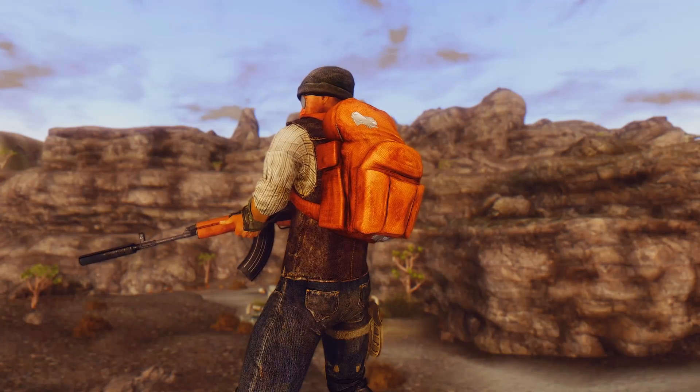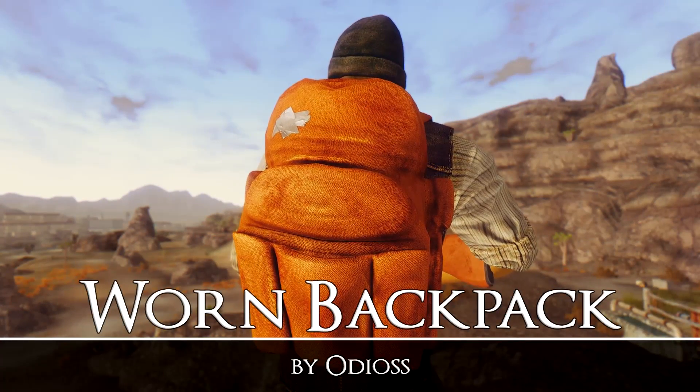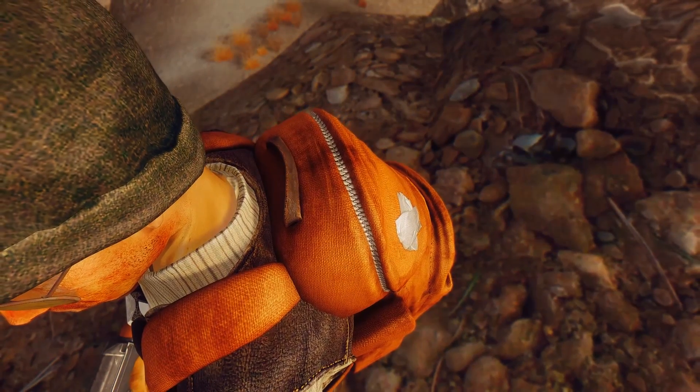So the mod adds a completely new backpack into the game. Besides looking incredibly high quality, it also comes with all the benefits you'd expect from a backpack in Fallout: New Vegas, along with two different color choices — an olive green one, along with a brown orange one.